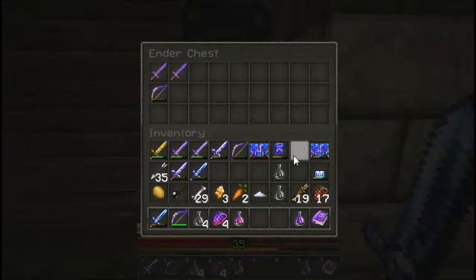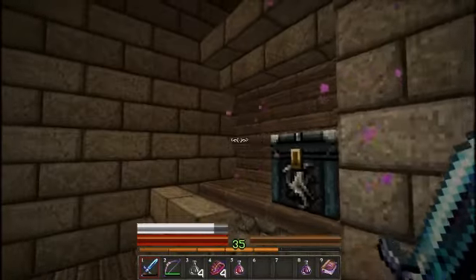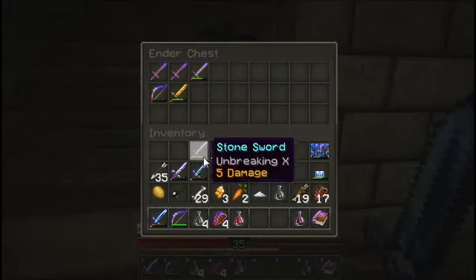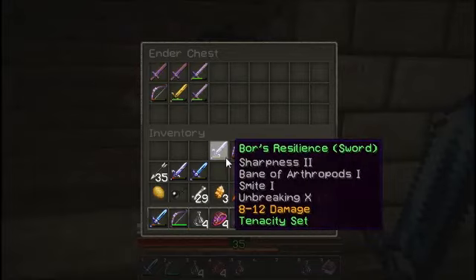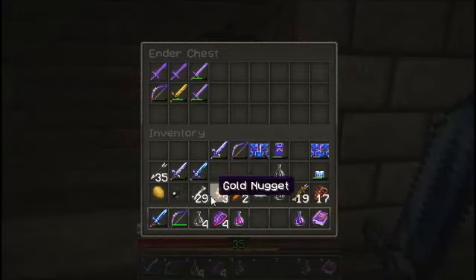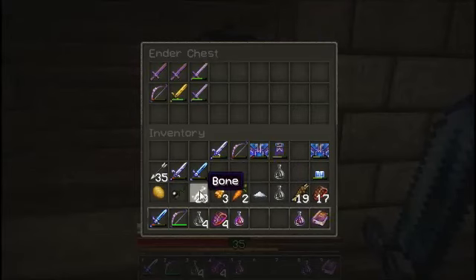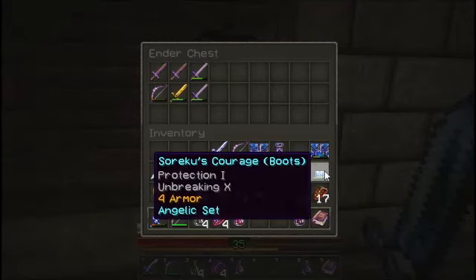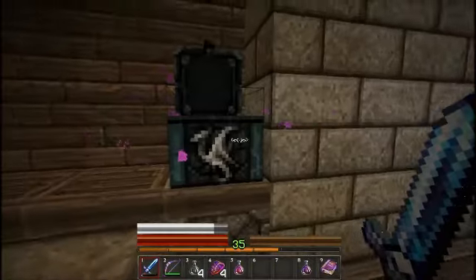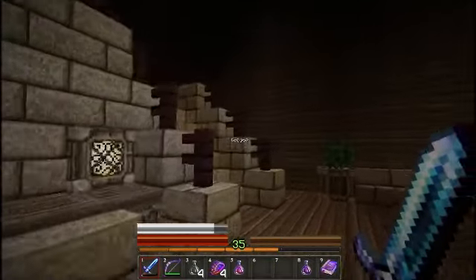Ah, it's the Ender chest. That's nice - it's actually connected with the chest in the shop, which is quite nice. We might as well drop a couple of things in there. We don't really need to carry all these things. Okay, let's take a look upstairs.